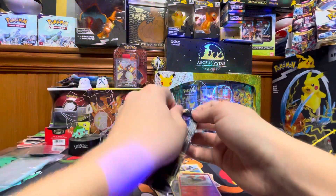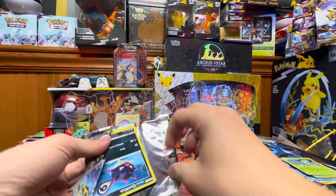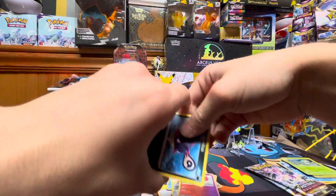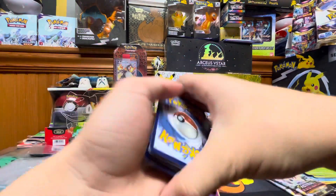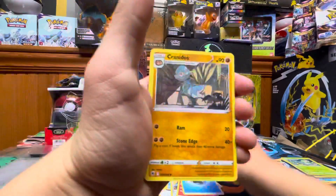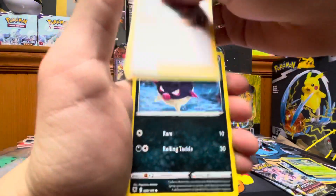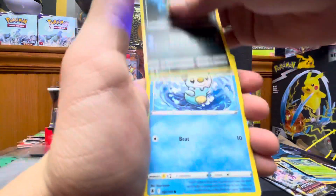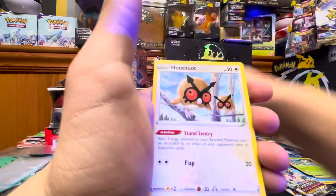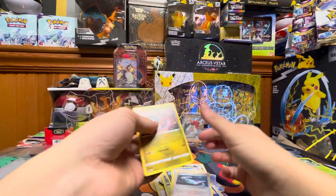On to the next pack. Here's the code card. Water Energy, Cranidos, Cranidos, Piplup, Swinub, Cyndaquil, Overqwil, Rowlet, Cyndaquil, Overqwil, Oshawott, Hoothoot, Super Effective Glasses, and Regidrago.